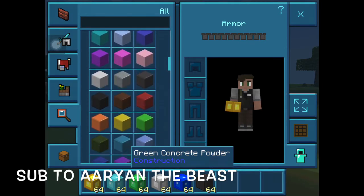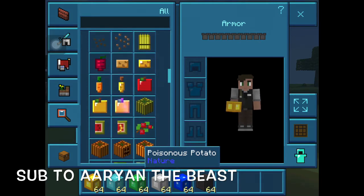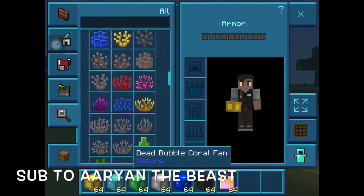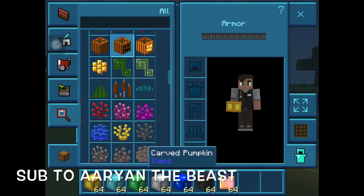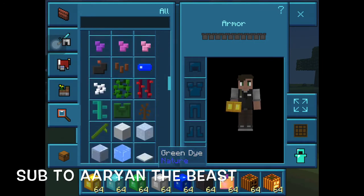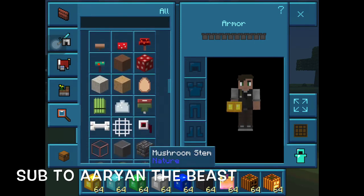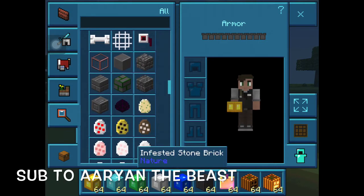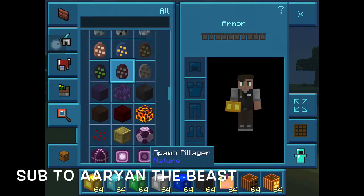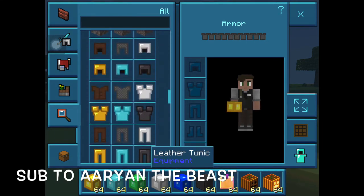I think this is the whole creative menu. Bro, enchanted carpets look so good. And since it's Halloween we always need those pumpkins. Flowers look always good - yes, that is good. Eggs are good. Spawn eggs are also good. This is chorus fruit - bro, that looks like an ender pole almost.